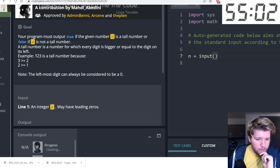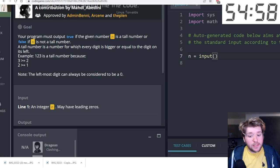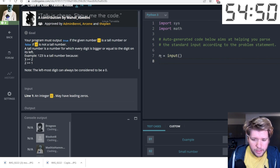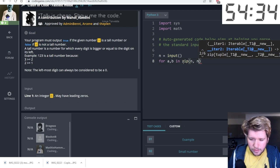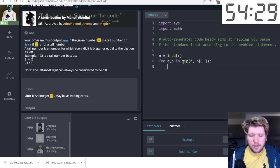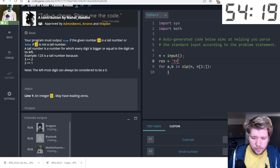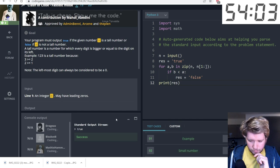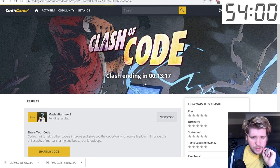Next we have to determine whether a number is a 'tall number' — meaning digits are ascending, where every digit is greater than or equal to the digit on its left. It's fastest mode so I run it fast. I zip the string with itself offset by one character to get pairs of consecutive characters. If any pair has b strictly smaller than a, the result is false. Submitting — first place again!